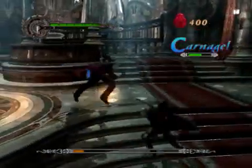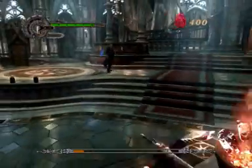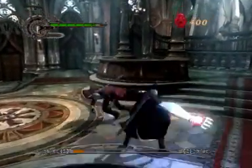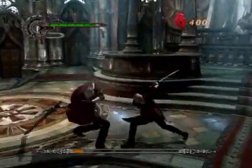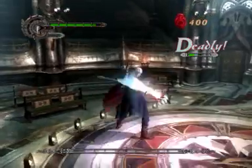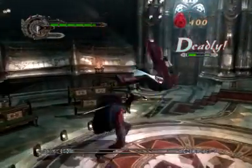But yeah, this is just fighting Dante now, as you can tell by the health bar at the bottom. That's Dante — his health is at the top left. And he's really annoying to kill because he just keeps dodging.